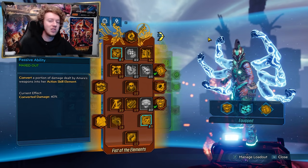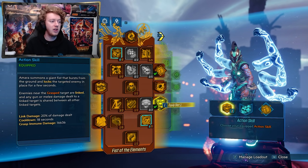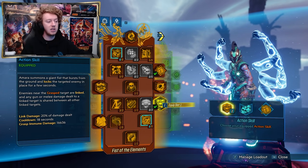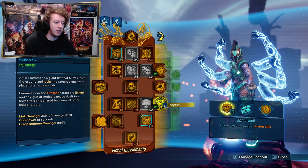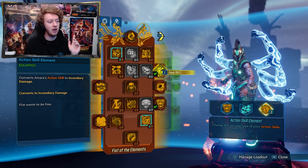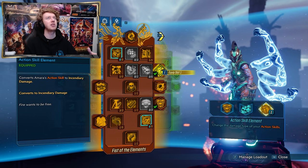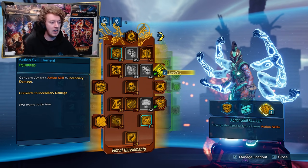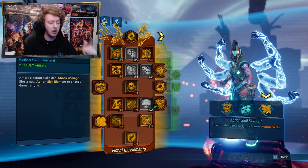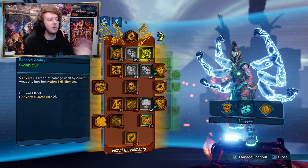Now for the level 72 skill tree — I'm going to run through everything because I'm new to Amara, and in case any of you are too, I'll explain everything. Starting with the action skill: we are using Ties That Bind because it's literally insane. You phase-grasp an enemy and it links or chains to nearby enemies — if you shoot any linked enemy, you do a crazy amount of damage to everybody linked in the area. Essentially: grasp one, shoot one, kill all of them. It's ridiculous. For the augments, we choose different elemental types depending on the enemy — be as elemental-efficient as possible. Soulfire is the main one. For shock, click to manage a loadout and unequip fire. Corrosive is in the green tree, cryo is in the purple tree.